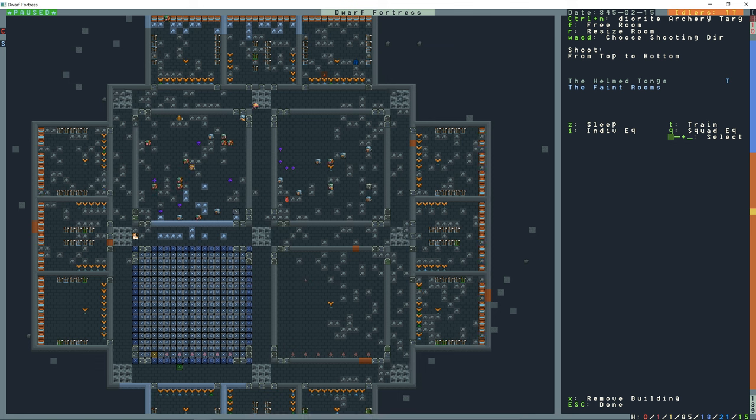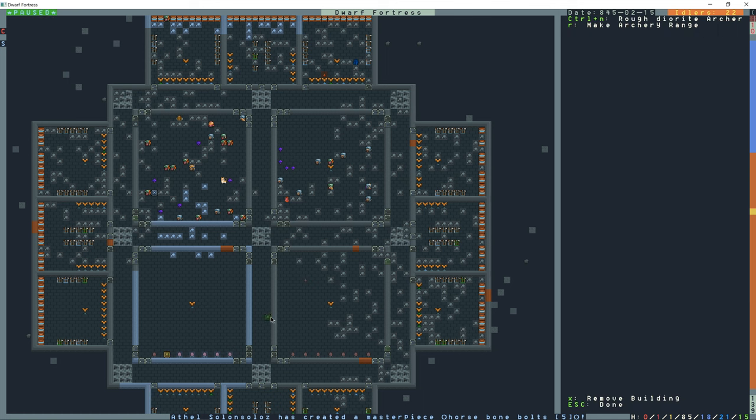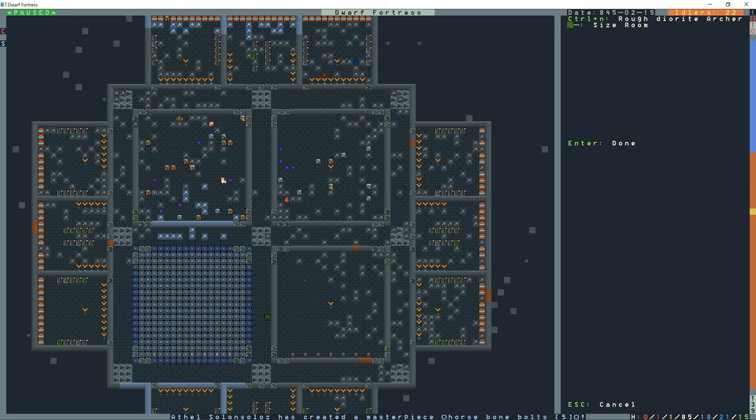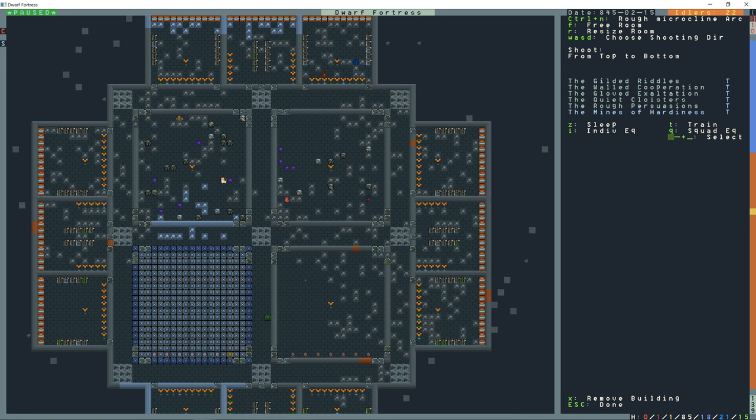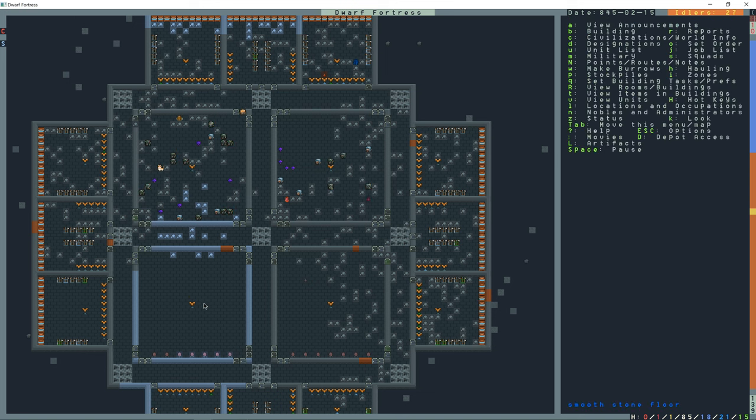This isn't normally how I set up archery ranges — I'll probably build it its own larger room in this fortress. I'll set up the second target as well: increase the size, S to shoot from top to bottom, then assign the squads. They're still not going to train in there because they don't have crossbows.